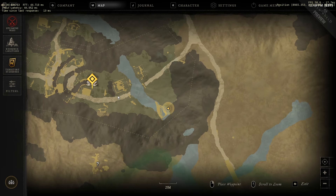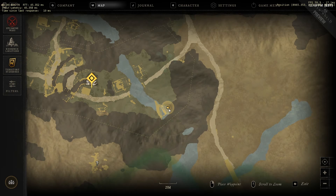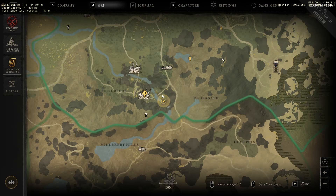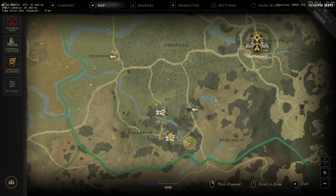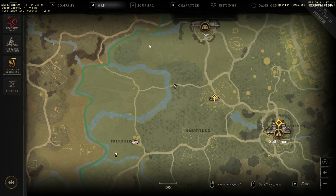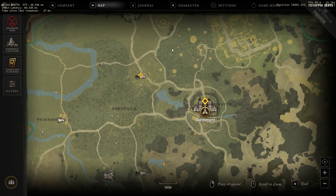You can see I'm right here at the end of this little river. That is where you're going to find the river crest — along different river outlets — and you can find these across the map.